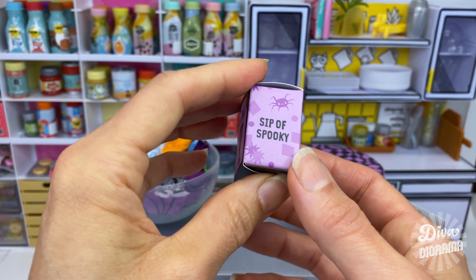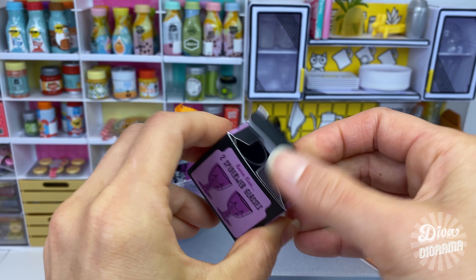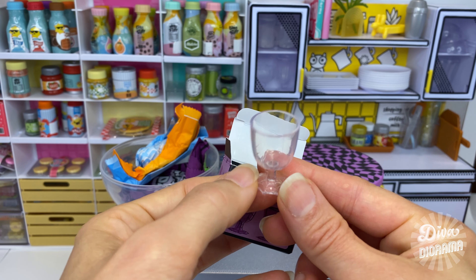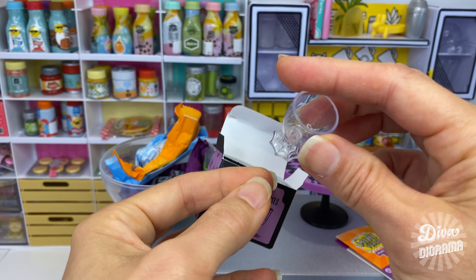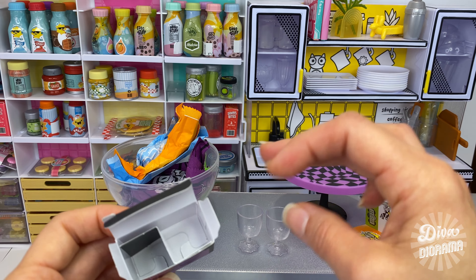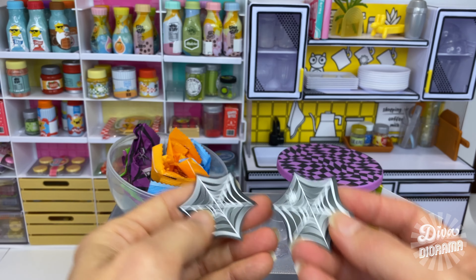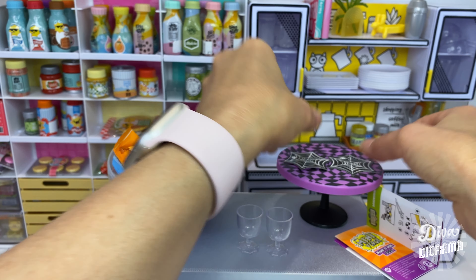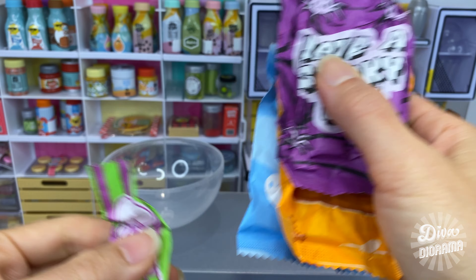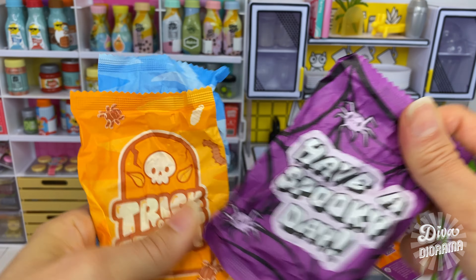'Sip of Spooky' with little spider graphics going all around the box. Opening it up, we've got parfait cups with a cute little spiderweb theme. We've got one glass and another glass - those are adorable! On the bottom there are a couple of spiderweb coasters, which are pretty cute. We've also got one, two, three, four packets, and the packaging is Halloween themed - which is pretty adorable.